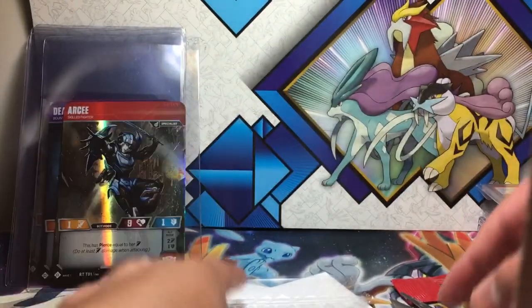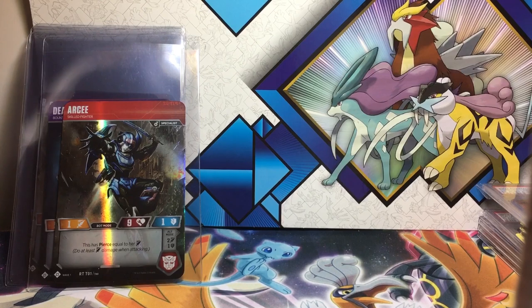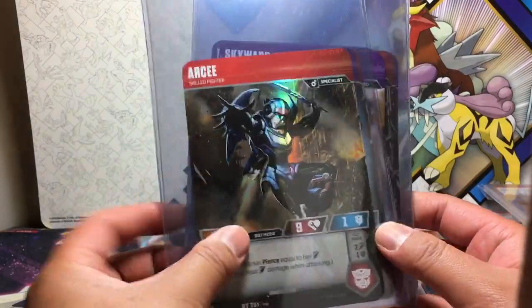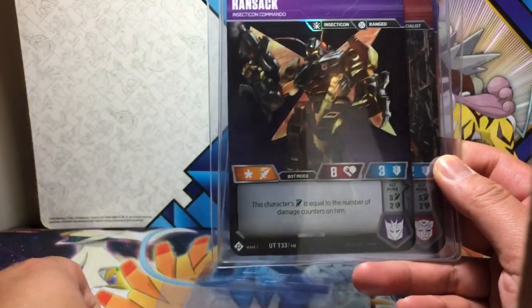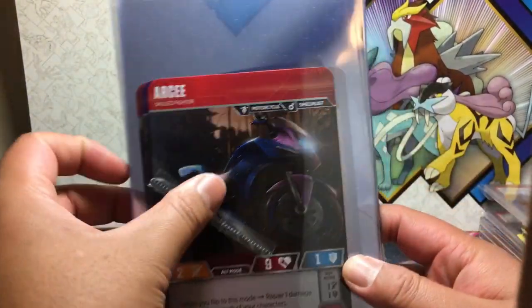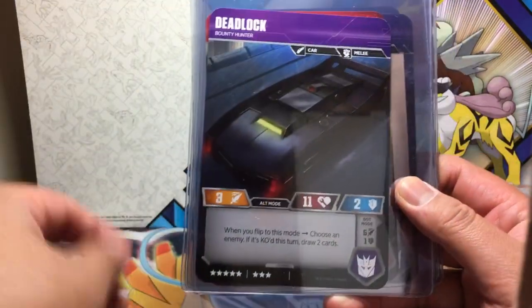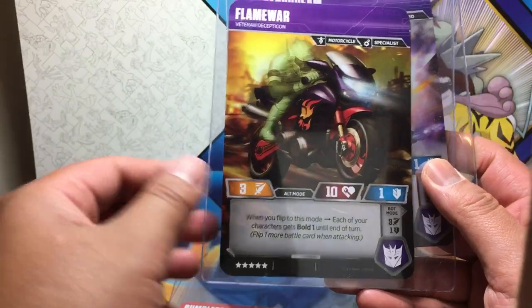That basically concludes our Transformer opening. Let's do a quick recap of the character cards. Overall I have to say this is actually a pretty interesting set, so if you're a Transformers fan, definitely consider these. We got: RC, Deadlock, Autobot Hound, Skywarp, Ransack, Bumblebee, Flame War, and Starscream. And for the vehicle modes, flipping them around: RC, Deadlock, Autobot Hound, Skywarp, Ransack, Bumblebee, Flame War, and Starscream.